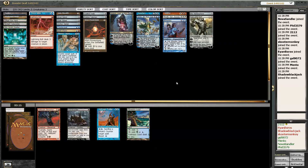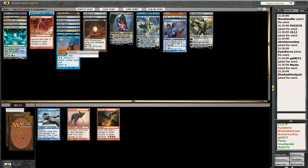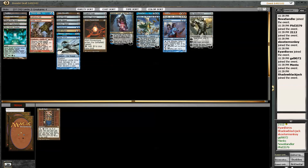Yavimaya Coast. Void Mage Prodigy. I'm not playing any green cards — I don't need a Yavimaya Coast. Gravecrawler. I'll just take the stupid Void Mage Prodigy. Lutero Core is not bad — I might play him. Who knows? Stupid Goblin Vandal. Scroll Rack — okay, that's a card.